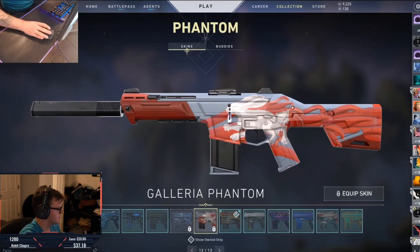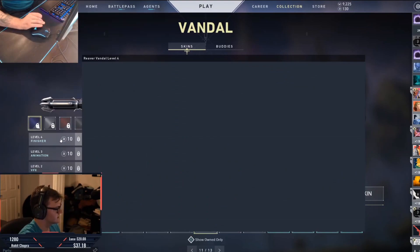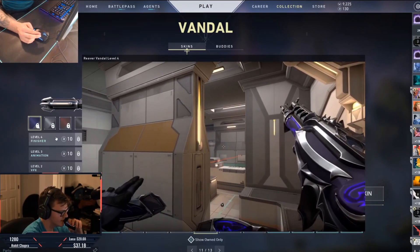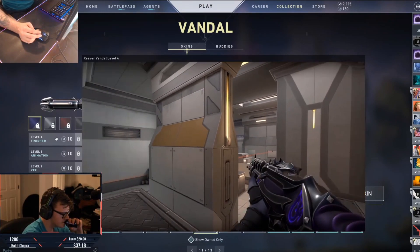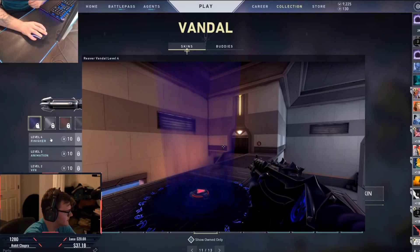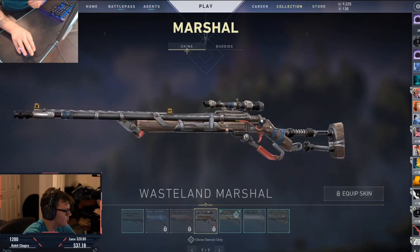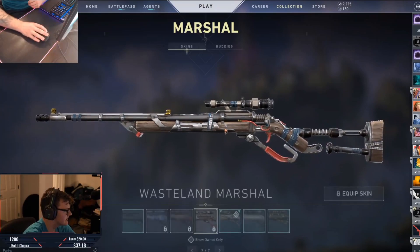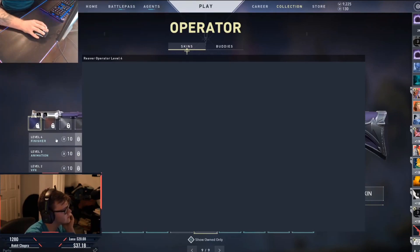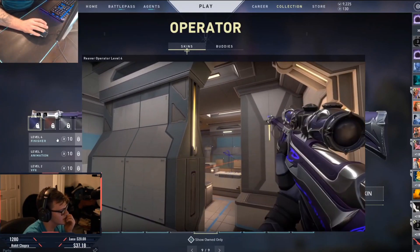Nothing for the Phantom, but we've got the Wasteland Vandal. Let's look at what this finisher is. I love it. Then we have the Wasteland Marshall — I like my Sovereign but that is very nice. Let's take a quick look at the Operator finisher real quick. I love these reload animations by the way.